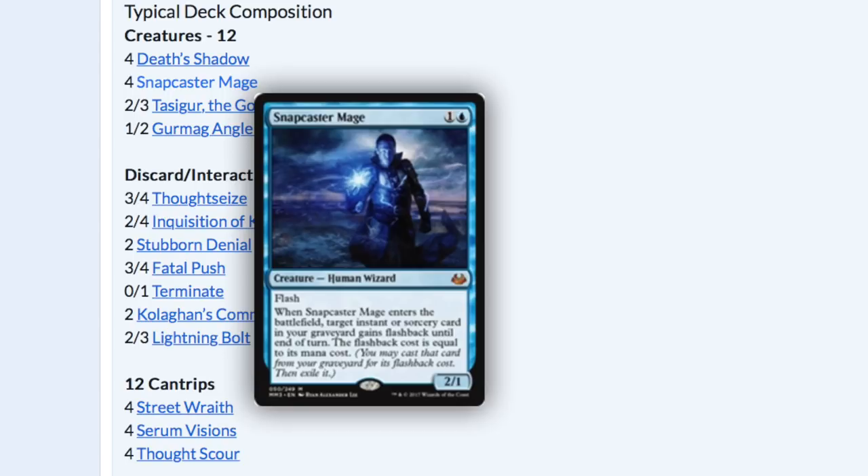Your creatures are very good and they fill up your graveyard. This is actually a much weaker version of what it could have been — it could have had Treasure Cruise or Dig Through Time, since you are messing with your graveyard and do have graveyard-reliant cards like Tasigur, Delve Angler, and Snapcaster Mage. Snapcaster Mage is a very good card — it can rebuy Lightning Bolt, Terminate, Fatal Push, and Stubborn Denial, which protects your big creature, Death's Shadow. Overall this deck has a lot of resilience.